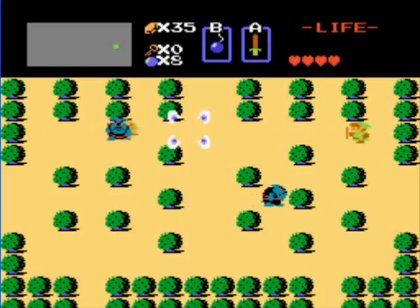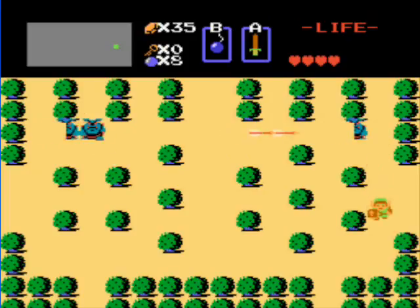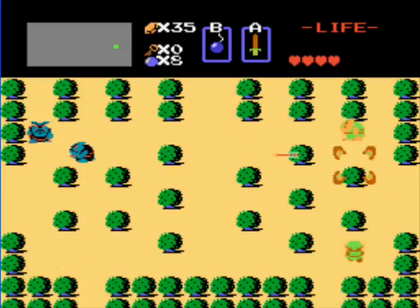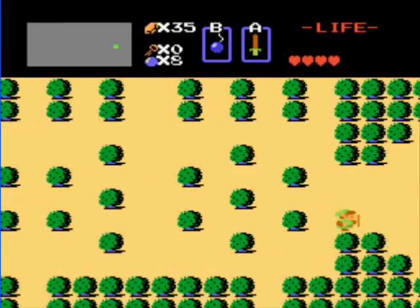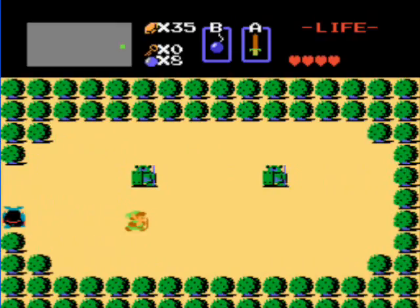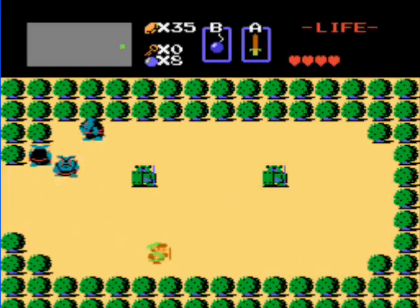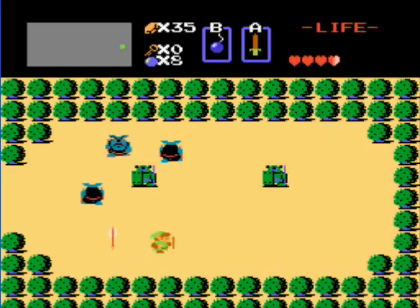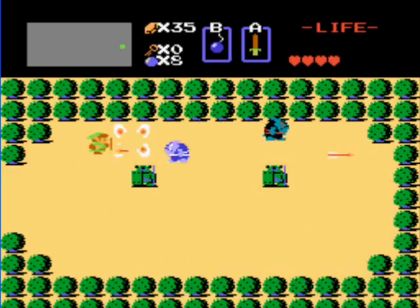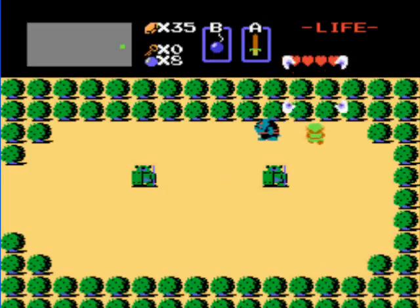We'll be buying the blue candle, which allows us to light up dark rooms and also gives us access to some more secrets. Here, you must touch the Armos statue on the right. They're pretty much statues that animate in different ways, triggered by different things. In this game they move around when you touch them — you never really have to kill them, just touch them and avoid them.